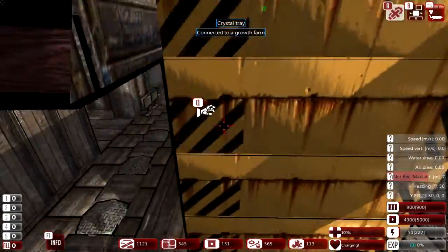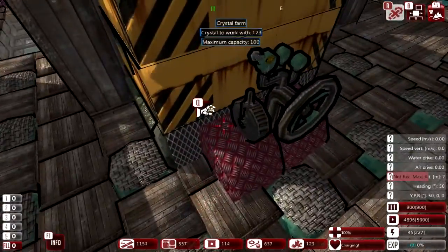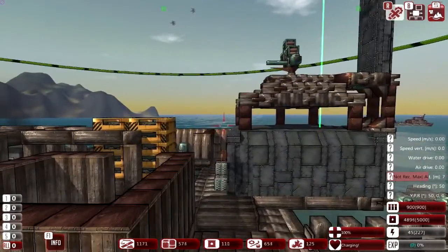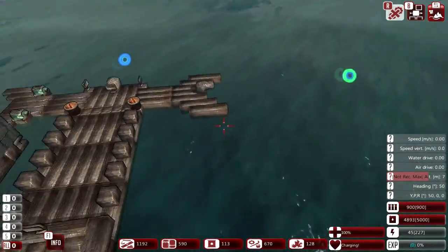If I bump that up again, I get interest off of 100 crystals. One side is 100 and the other side is 100, so I'm getting interest off of each of those. That starting turret really sucks, but that's the mechanic.